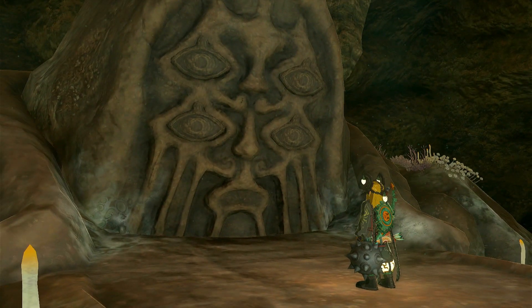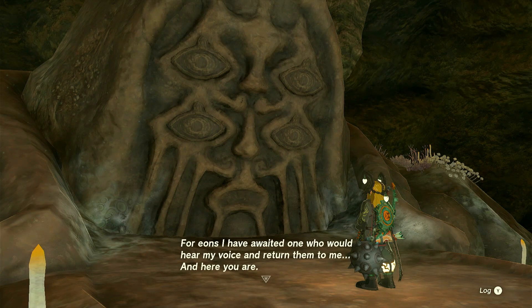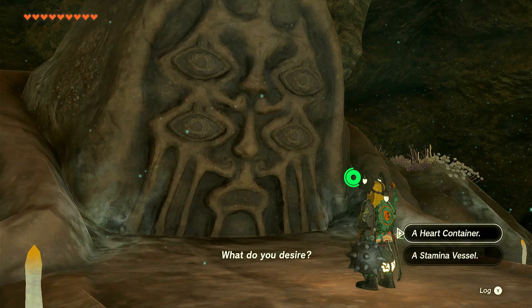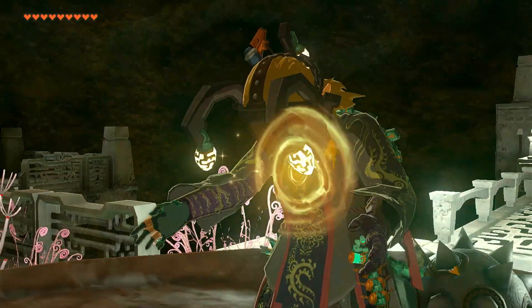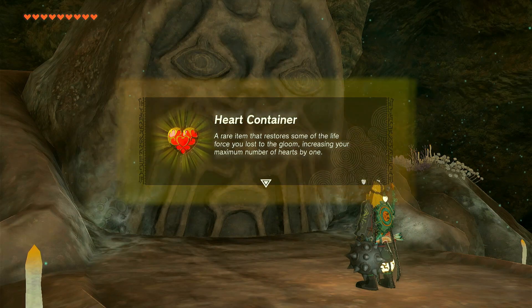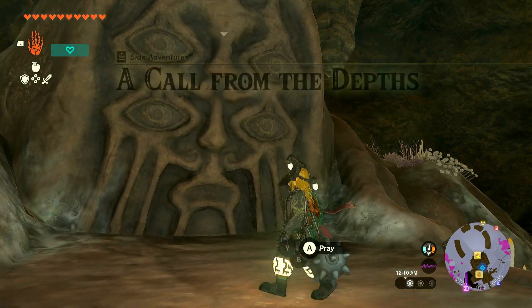You have returned to me my eyes — the vessel of my spirit. We can now speak properly. In ancient times my eyes were stolen and sealed away, and for eons I have waited for one who would hear my voice and return them to me. I repay your kindness by bestowing good fortune upon you. Heart container! The strength you have chosen will be yours. Thank you! But what's the catch? No catch — free heart!